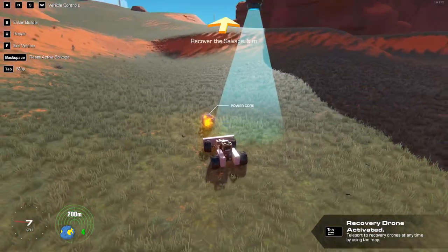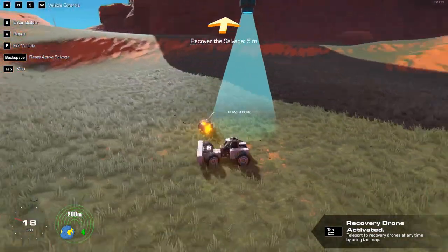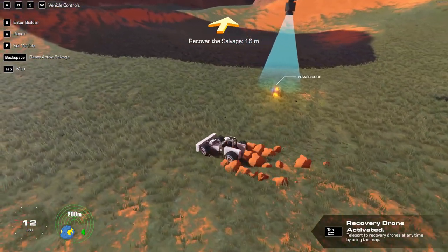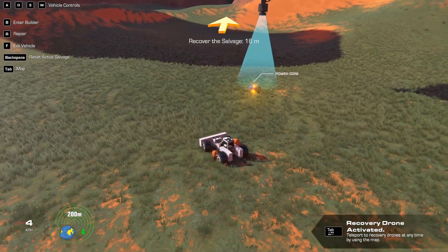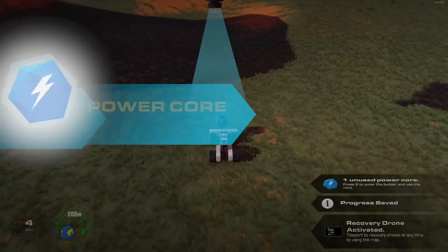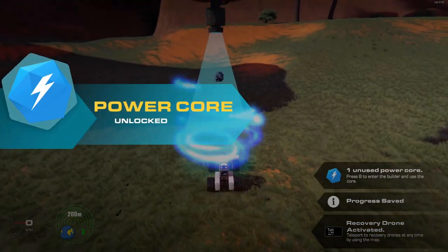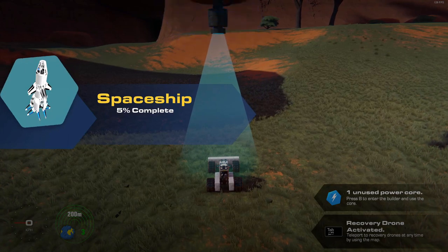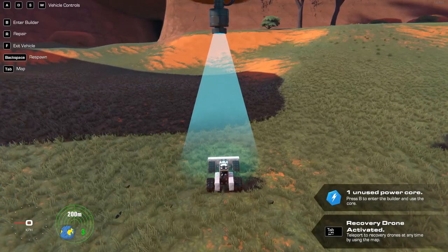So we have to push this cargo underneath that red recovery drone thing. Let's push it over there — slow and steady. The bloom levels are a little too insane in this game, it's going a little too bright. Let's slowly push this under the red thingy. We got a power core — an unused power core required for the spaceship. Yay, spaceship parts!